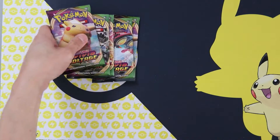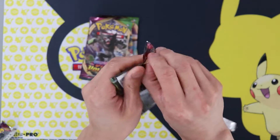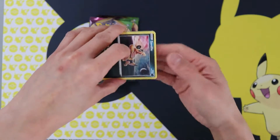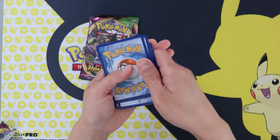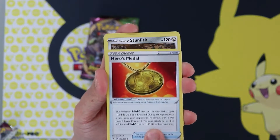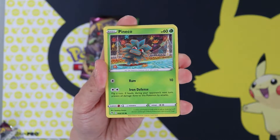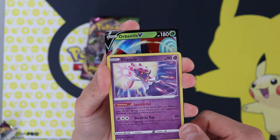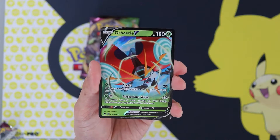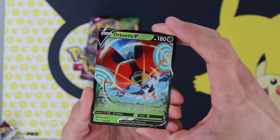So far, not much luck. We are now on Booster Pack number four: Hero's Medal, Galarian Stunfisk, Sableye, Sandile, Oshawott, Pinnacle, Clefairy, Tainamo, Diancie, and Orbeetle V. Really? We are looking for Pikachu VMAX.